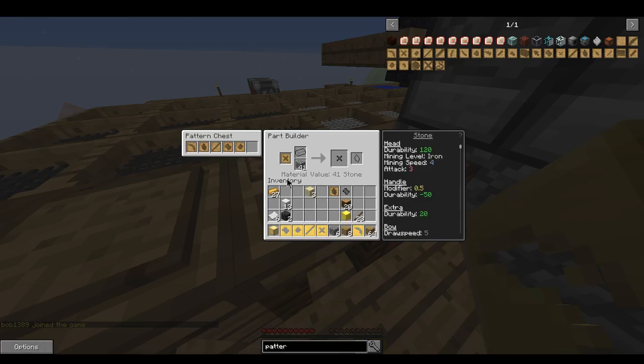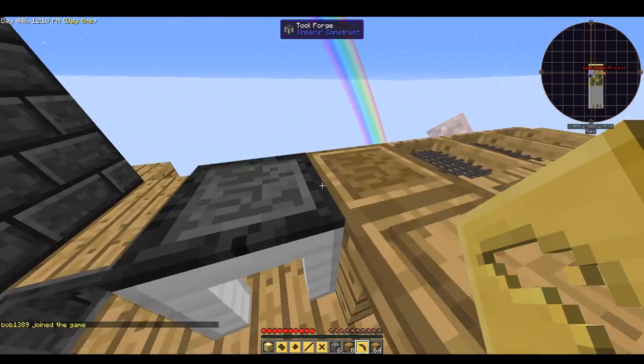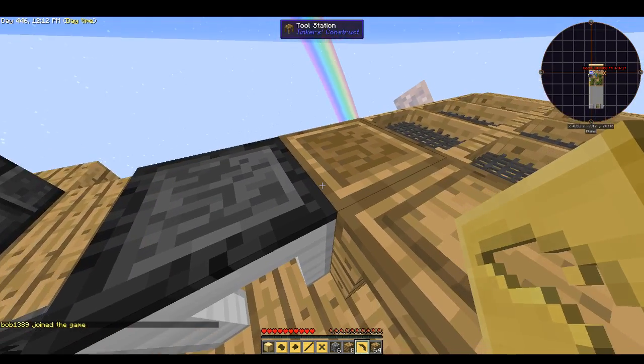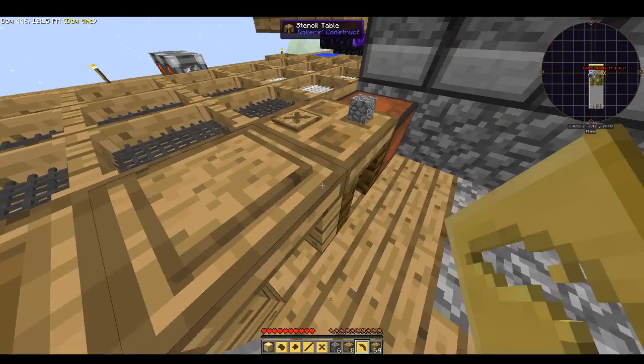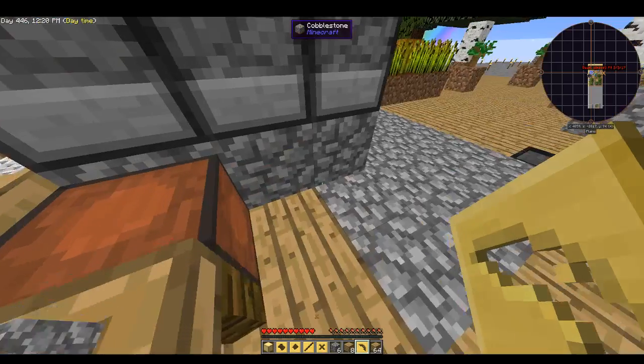Hello and welcome back. I finally got my station set up for making tools. We got our tool forge, tool station, stencil table, part builder, and pattern chest — they were all super easy to make, just requiring iron and wood pretty much.